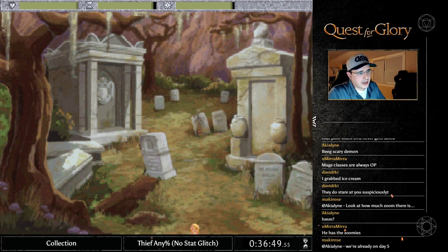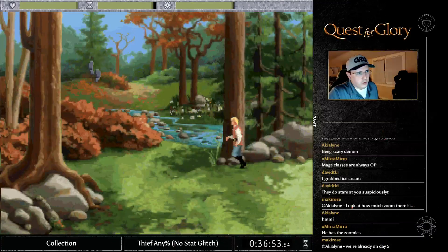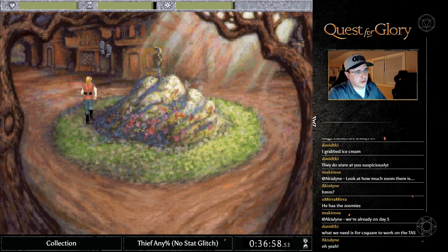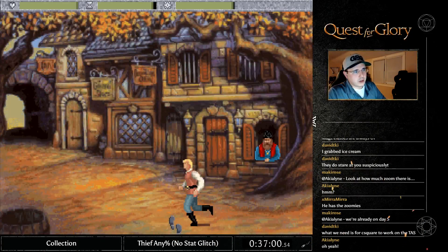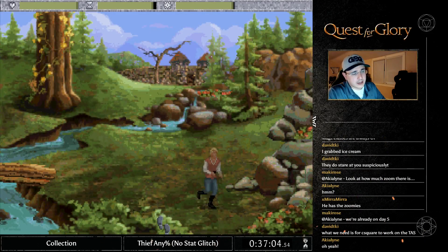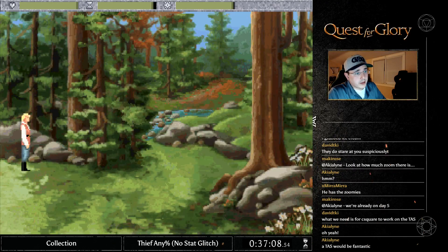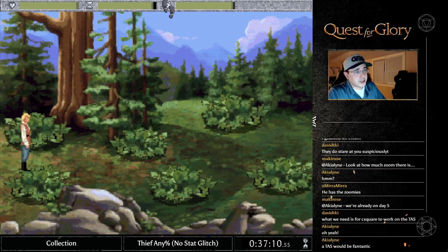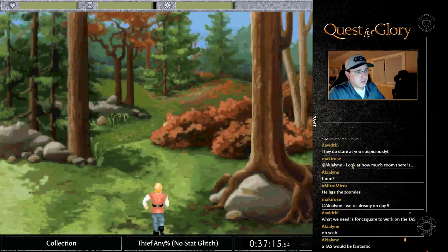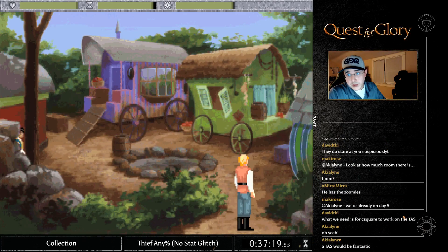We have saved the guy — the Open spell opens up the tomb. We have to run back to town. We ran into Dimitri's office earlier to prevent a glitch on Day 5 where he doesn't show up at the window. He has now told us he freed a gypsy they suspected of killing the gravedigger, and now we are going to go talk to the gypsies because they love us now.